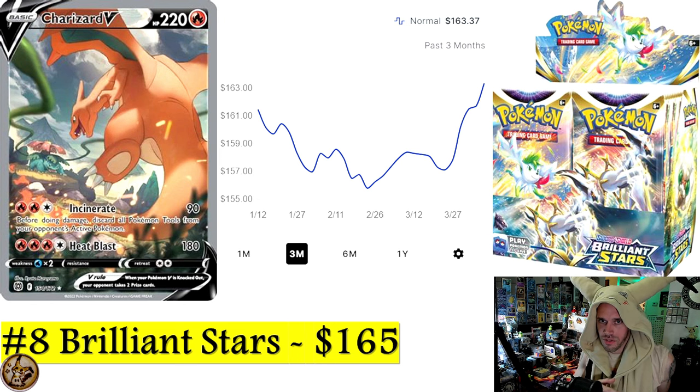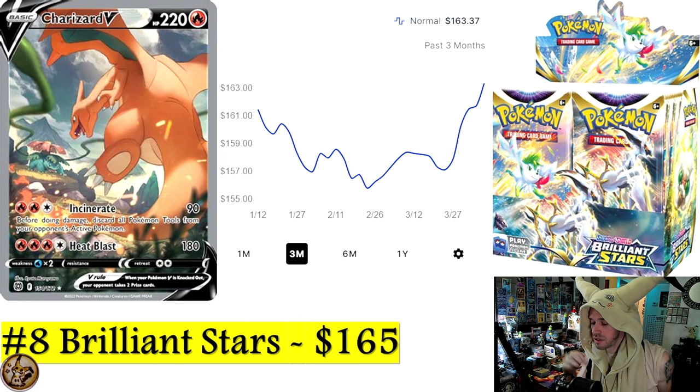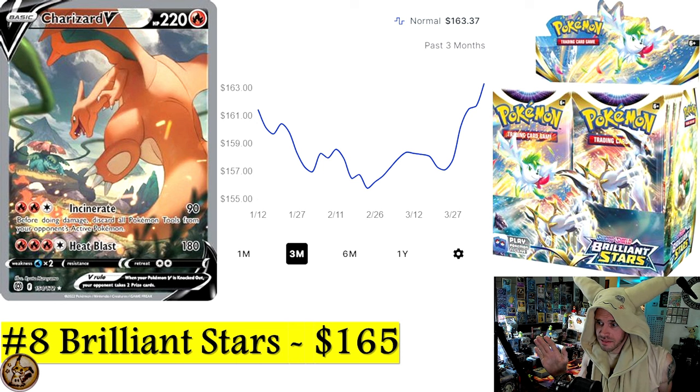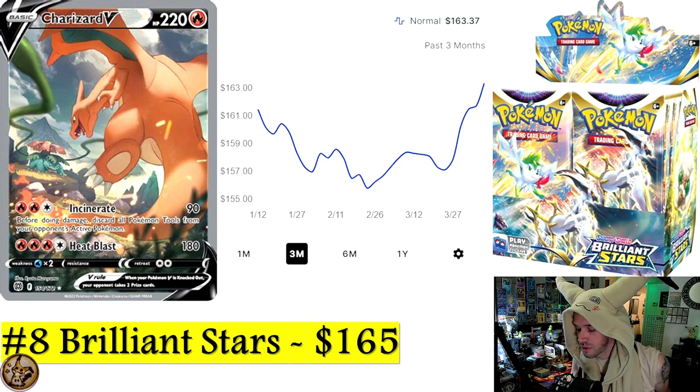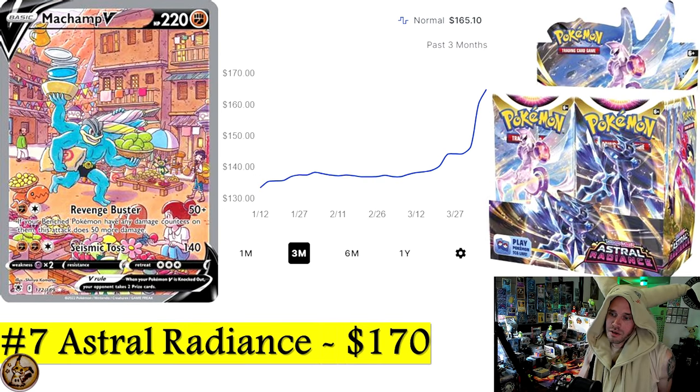Number 8 is Brilliant Stars at $165 a booster box. This set is home to probably two of the best-value Charizard cards you can buy today. It's making moves — the graph shows roughly $155 to $165 — but it makes the moves look bigger than they are. The rainbow secret rare Charizard VSTAR from Brilliant Stars is currently available for around $50, which is the lowest it's ever been.